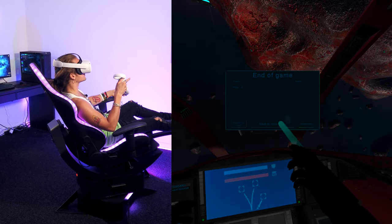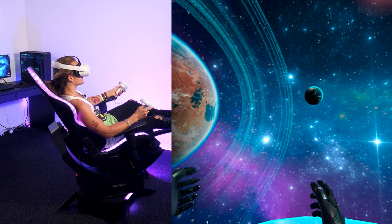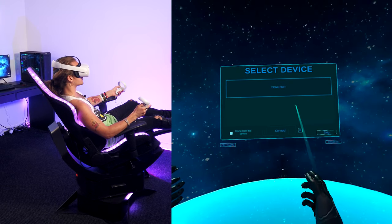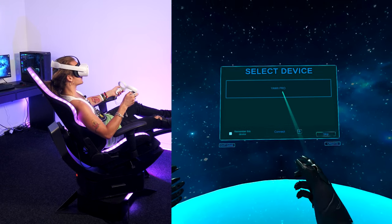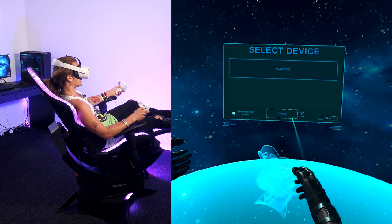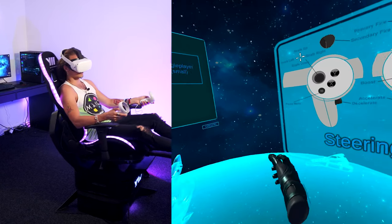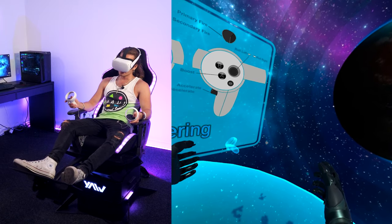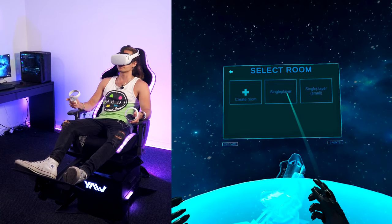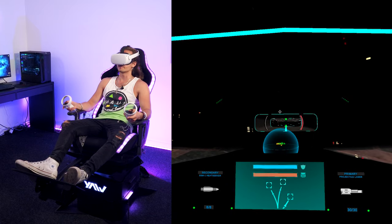Let's do another one. Click on back to main menu. You might need to re-center with the Oculus Quest button again and then connect again. When that's done it goes back to center, then you re-center again with the Oculus Quest button and hit single player — and back on track.